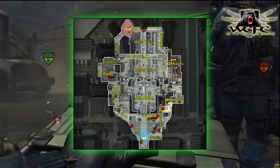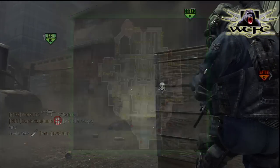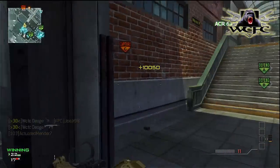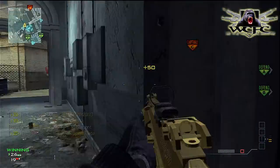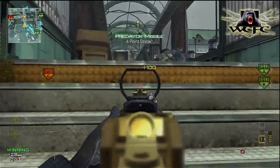You're also going to want a teammate patrolling on the right side between center trains and office. On Underground there are a lot of great choke points, so take advantage of these when engaging the enemy. The killstreaks I use to patrol are the predator missile to keep an eye out, the attack helicopter, and the overwatch — these do a good job covering my back as I'm rushing around.